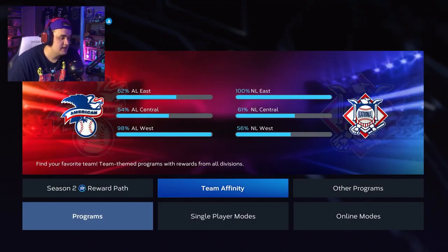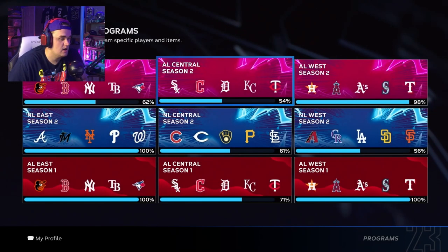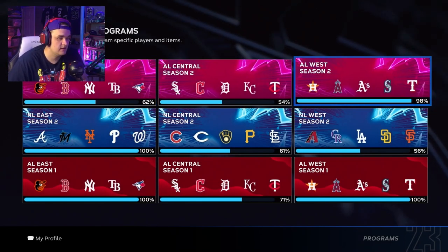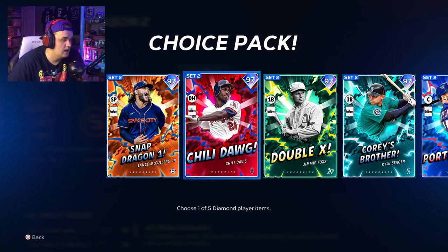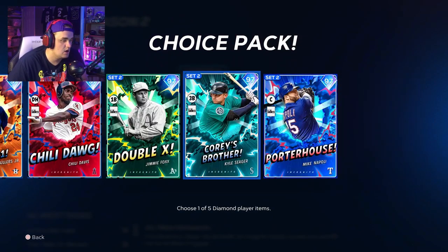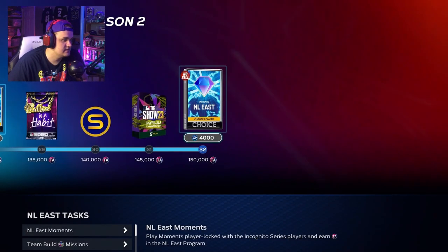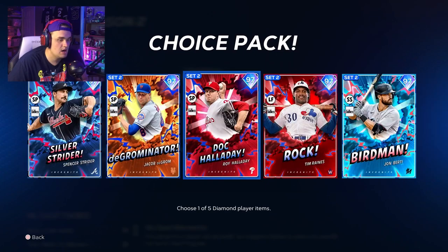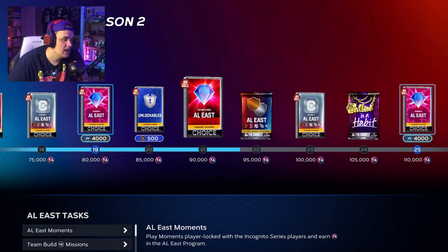The next set of programs is Team Affinity. Team Affinity has some really good cards. The two team affinities I would focus on this season are the NL East and the AL West — they both have really good cards featured. The AL West has Lance McCullers, Chili Davis, and others that are serviceable, and the NL East has Jacob deGrom and Tim Raines, two of my favorite cards from Set Two.